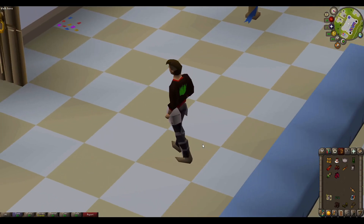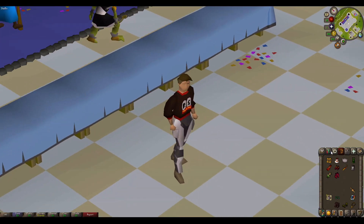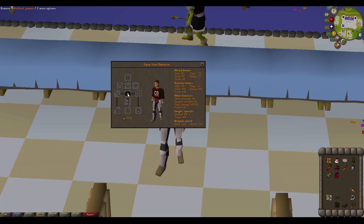Now the old school jumper. The change style option changes the color of the party hat on the back.